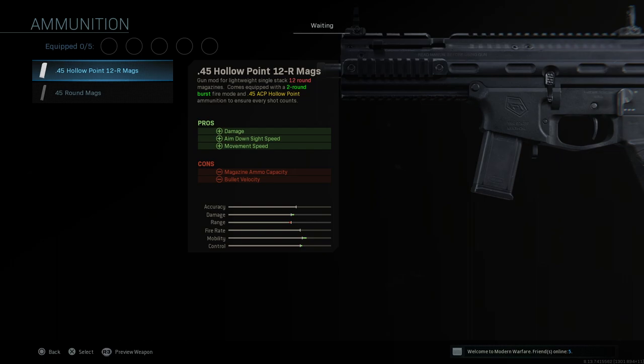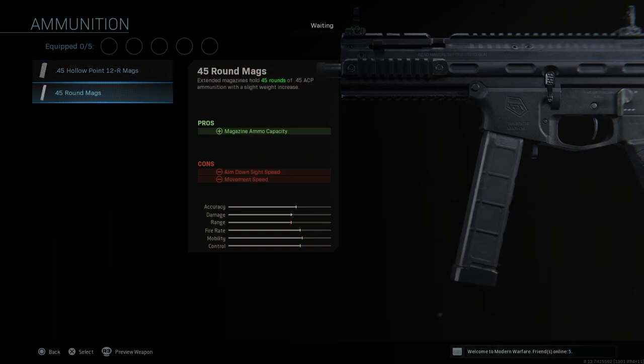For ammunition we have two options: the 45 hollow point 12R mags — so this is the 0.45 ACP hollow point rounds, that's pretty cool actually, looks a bit weird on the gun — and the 45 round mags.